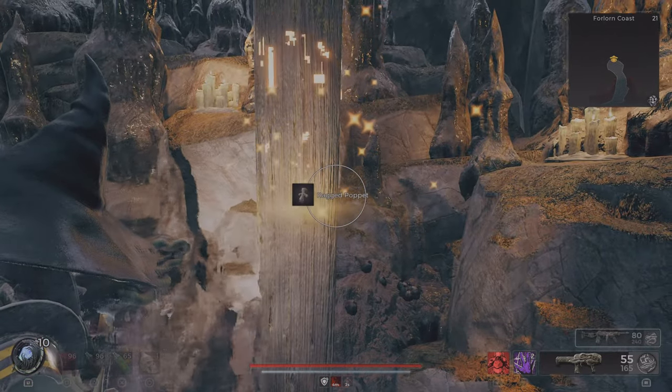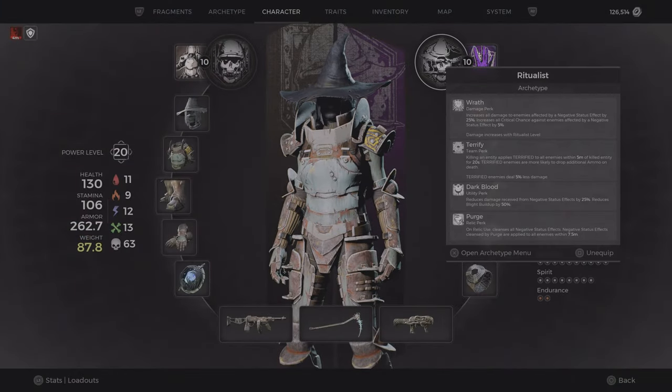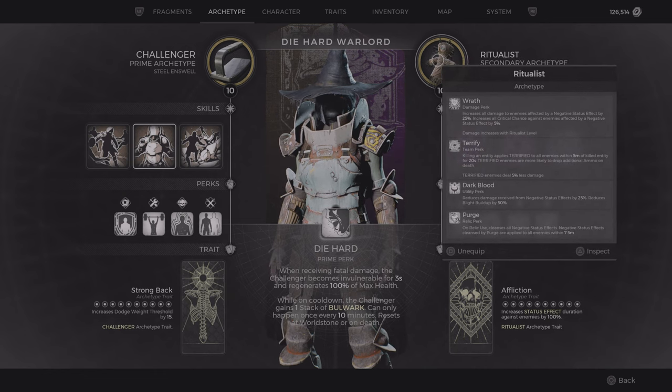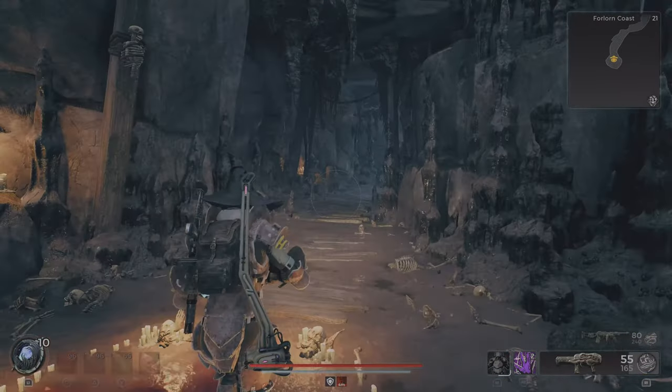Right here is the Ragged Puppet — this is what you need to get the ritualist archetype. If you bring that item to Ward 13 and talk with Wallace, he will give you the ritualist. And I will show you where you can get this outfit.